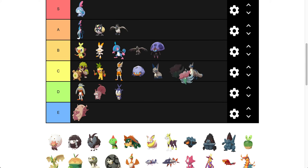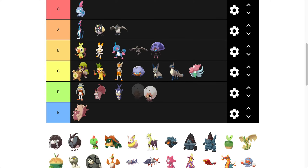Gossifleur — C or B? Let's go C for now. The colors are nice, and what it's changed to is actually a different flower. I don't know exactly what it is, but we're going to put it in C. Eldegoss we're going to put in D. I'm not a huge fan of the pink here. I think if it had a nice blue around the whole cotton part of Eldegoss, that would have been awesome.